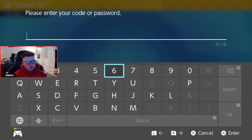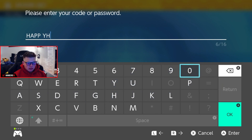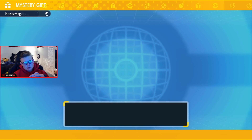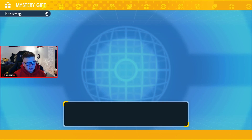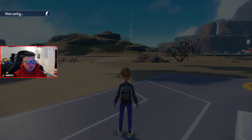Then you have to enter a code, which will be 'Happy Holidays' but with a zero instead of the O and a one instead of the Y. You enter that code and you will be given 50 Ice Tera Shards.